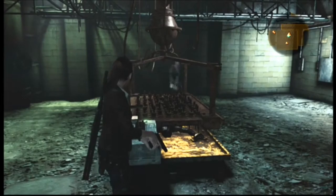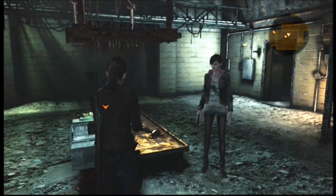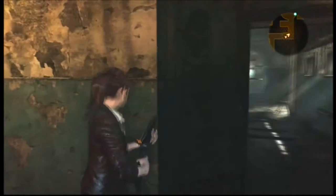Now we're looking for a place to start this up since there's power now. There we go — we need that cog. Finally we got the cog. We can activate the door and get the hell out of this place. Watch out for blade traps.